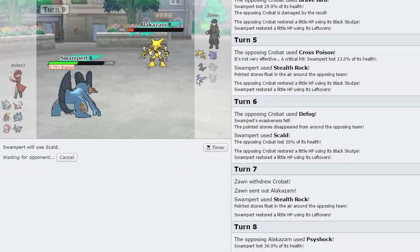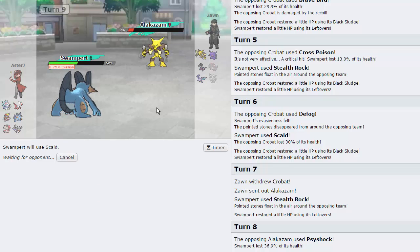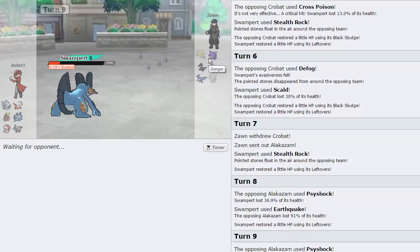I'll go for Scald — if he switches into Crobat for whatever reason at least I'll hit it. His Sash is broken and if he's Scarf then okay. He's still not knocking out Aerodactyl — he needs like two Scarfers to knock out Aerodactyl. We knock out Alakazam with the Scald. He can go into Gengar or Salazzle — either one knocks me out from here. He's got all three Poison types left — kudos to him for really liking Poison types.